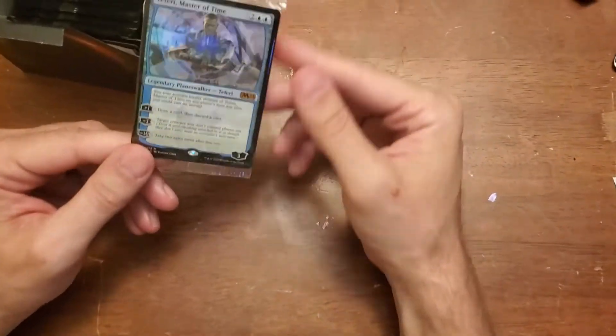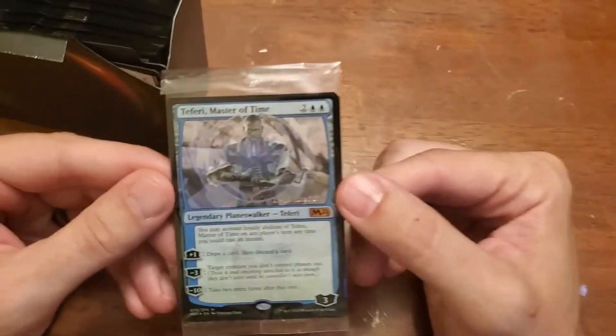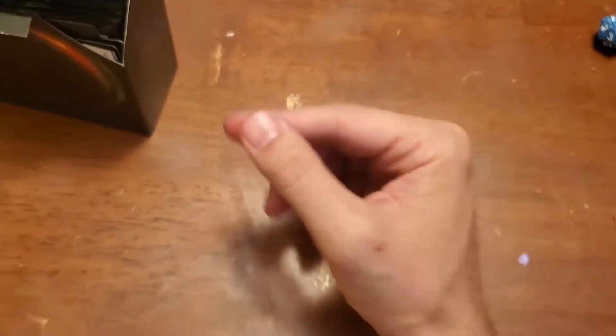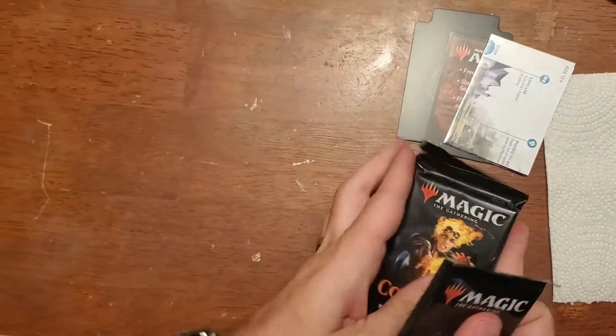I'll take a Teferi here — I'll take a foil Teferi, I don't mind. Could be worse. Leave it in that plastic — I don't even play blue with this. I might leave it in the plastic.